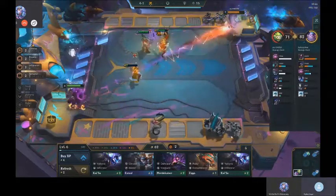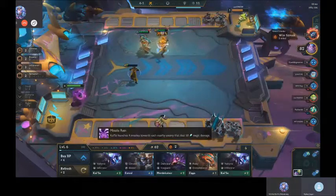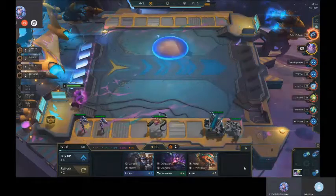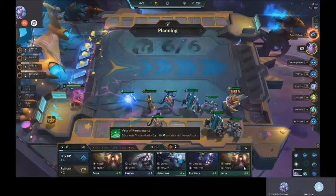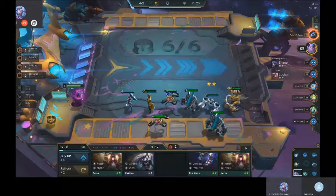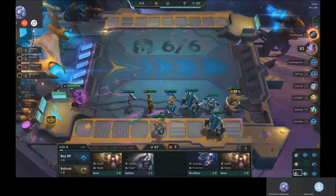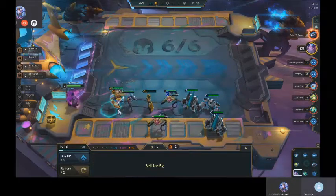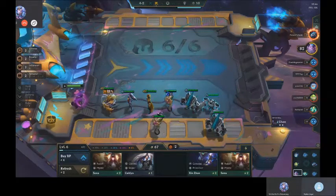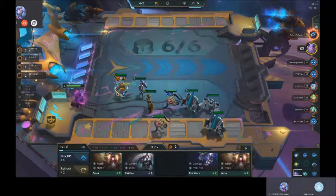You're buying the Kai'Sa, right? You had Kai'Sa in the shop — I don't understand why you didn't buy her. You had it from the beginning of the round. Now I'm positioning here. You told me to move them here, right? Not all the way to the left? Yeah, that's better.